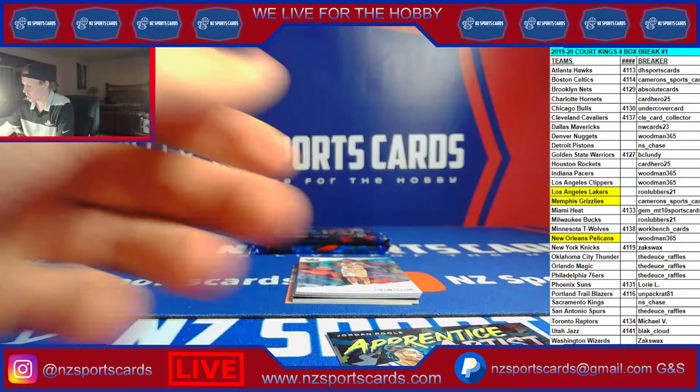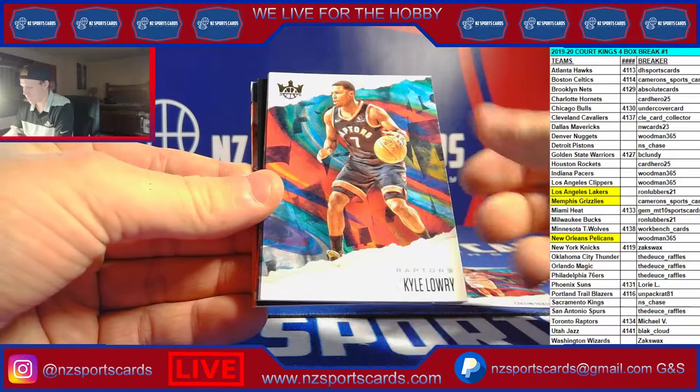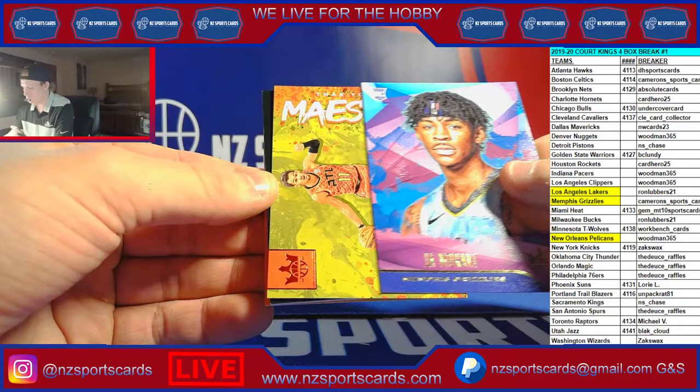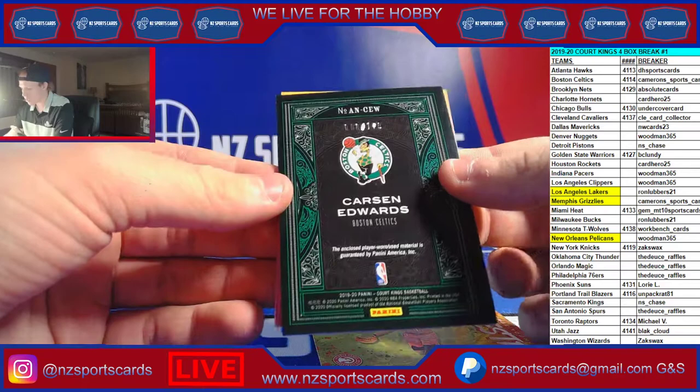The numbered inserts — I'm learning — are right before the relic. The last card in the front of the pack. Warriors having a good one too. That one's not numbered. Colin Sexton, Kyle Lowry, Kawhi. There's a nice one — Ja Morant level one for Cameron and the Grizzlies, that's sick! Trey Young maestro red for the Hawks. Your relic: Carson Edwards to 179.